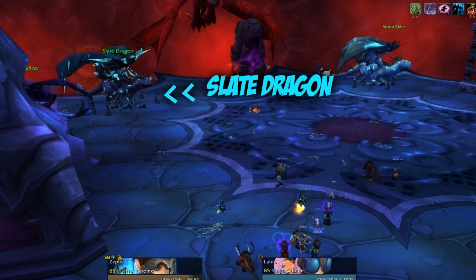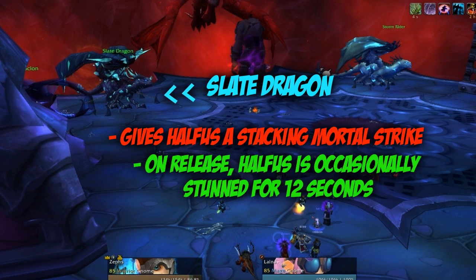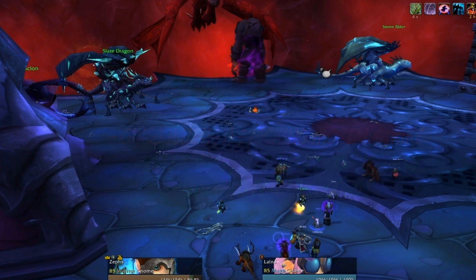The next one is the Slate Dragon. If this is up, Halfus will have a stacking Mortal Strike, so you need to regularly tank switch. And if you release him, he will occasionally stun Halfus for 12 seconds, which allows you to mitigate the Mortal Strike on the tank somewhat by giving you time for it to drop off.